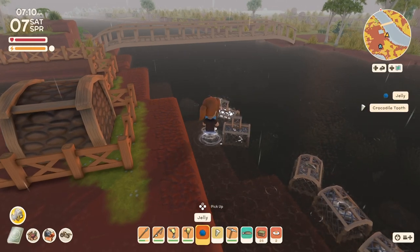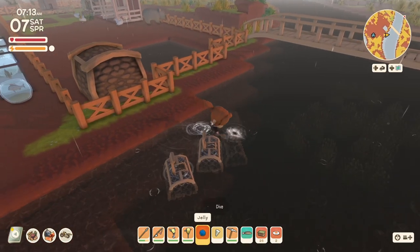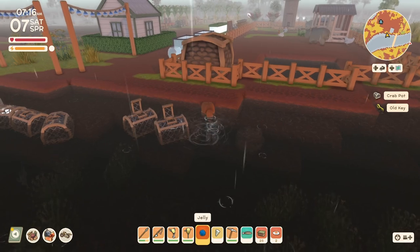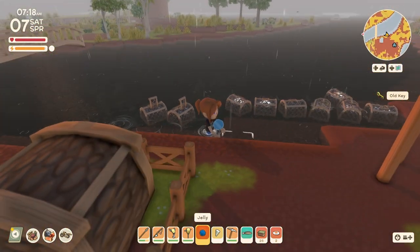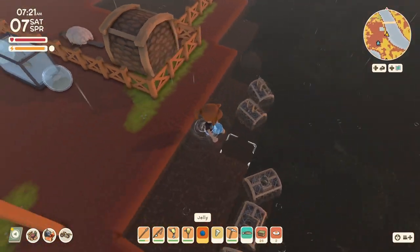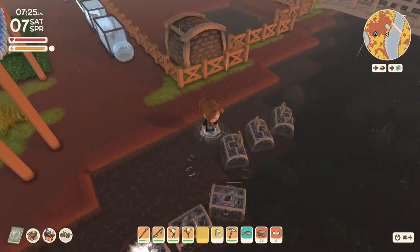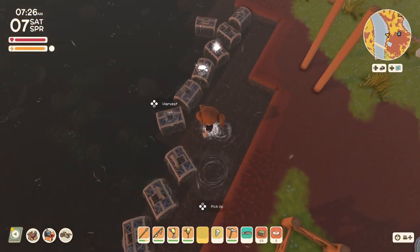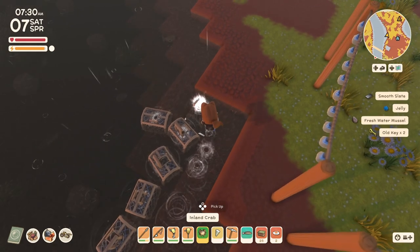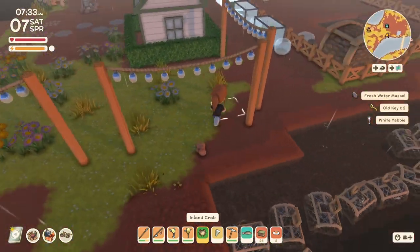Let me collect everything out of my crab pots here. I'm going to have to swim for this one. Let me grab that and put it somewhere else. It looks like we got at least one key — two keys, maybe three.